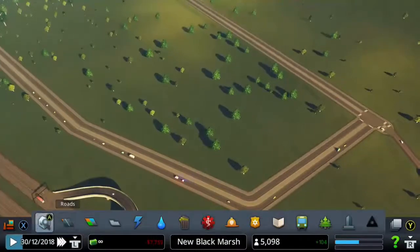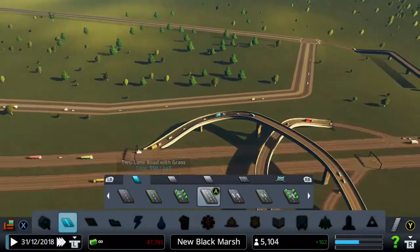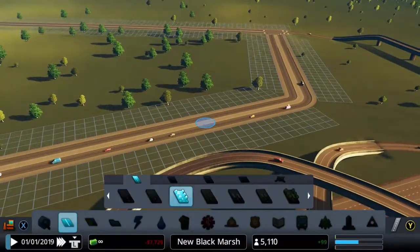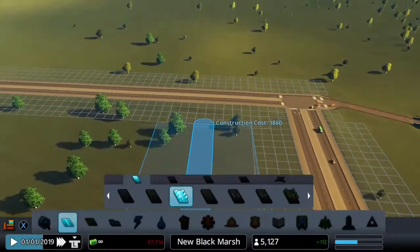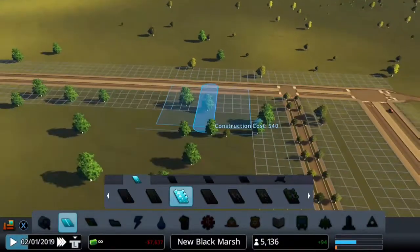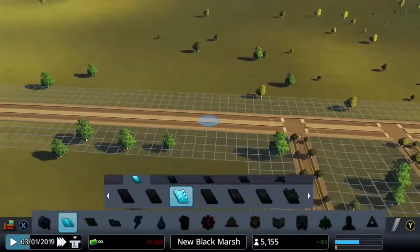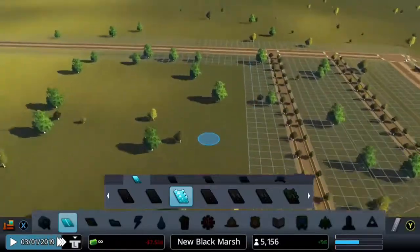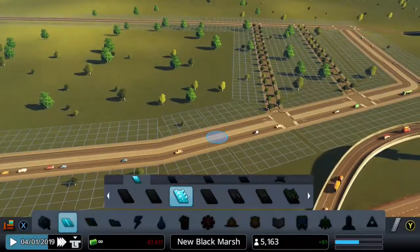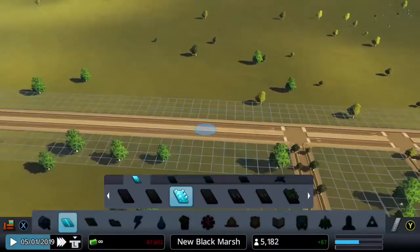Today will be a bit of a slow episode as we're only going to expand into one part, but next episode we'll try to expand a bit more. We're going to split this new area into two halves — one residential and commercial, and another industrial — just to make it more functional and allow the city to move more freely. Our commercial demand is very high, so I'm just going to lay out the roads. I'm using the ones with trees to make them look more pleasing. If you're enjoying this series, give it a like, share, and subscribe.